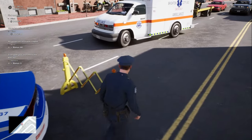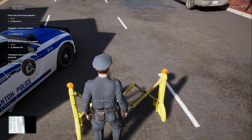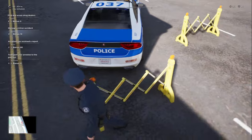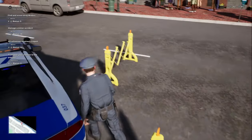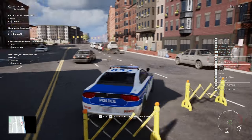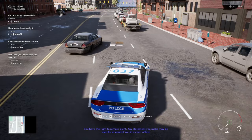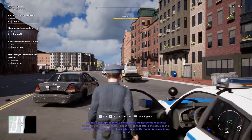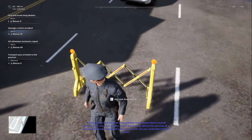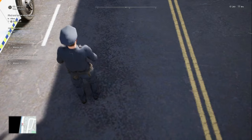We got a full car of arrestees — we could go and drop them off, depending on how close the nearest precinct is. Let's grab our stuff. Why won't you let me grab it? I can't even pull up my tool belt — what's going on? Do I have to grab it from this side? Is it because my car is too close? Let's pull up a little bit, see if that helps. There's another accident up there. Any statement you make may be used for or against you in a court of law. You have the right to an independent council of your own choice, and if you cannot afford one, the government will provide you one. Do you understand these rights? Nice — success.